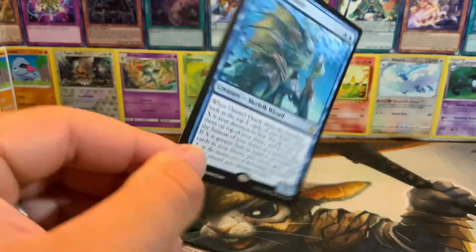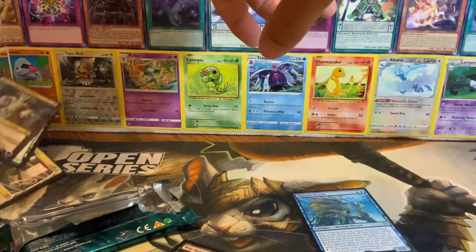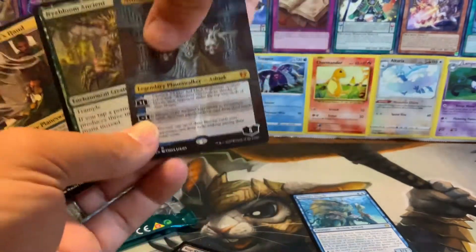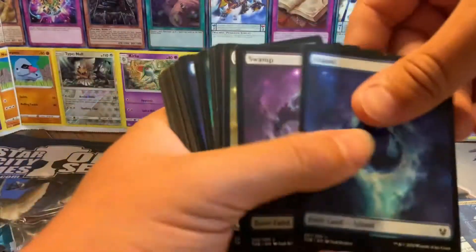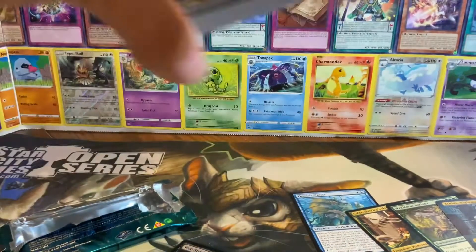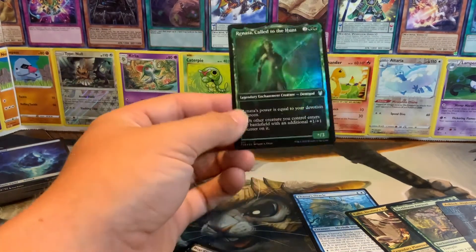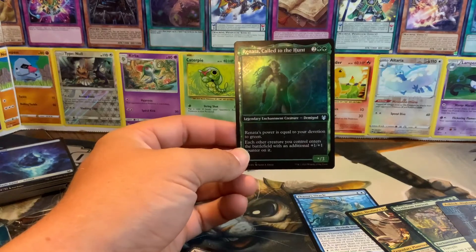I really can't complain much about some of the hits. Three mythics, all pretty good. Nyx Bloom Ancient is a great card. And just the gorgeous basics - I got a stack of those now. So with that being said, I am Dak, and this has been Dak Unpacking, and we will see you guys next time.